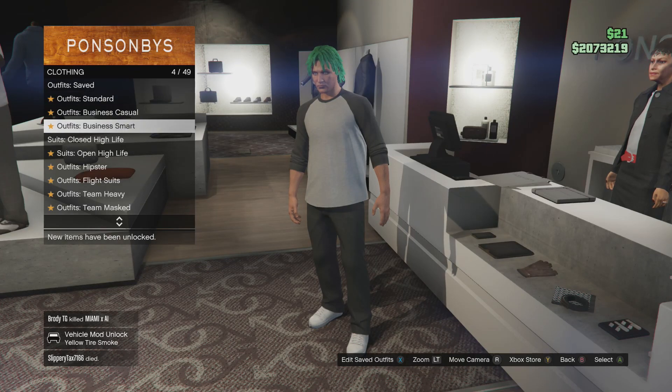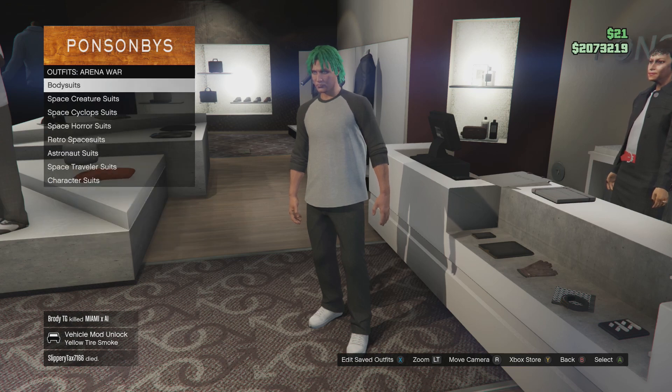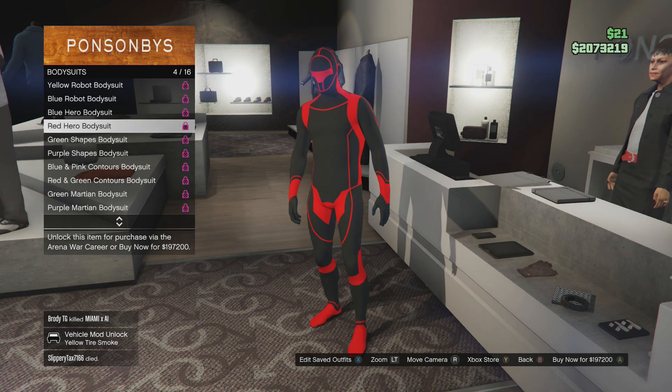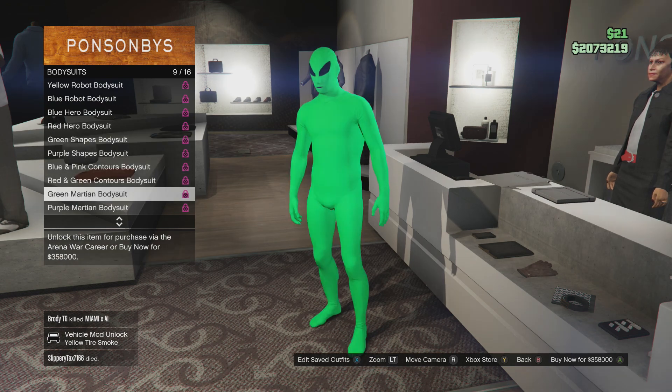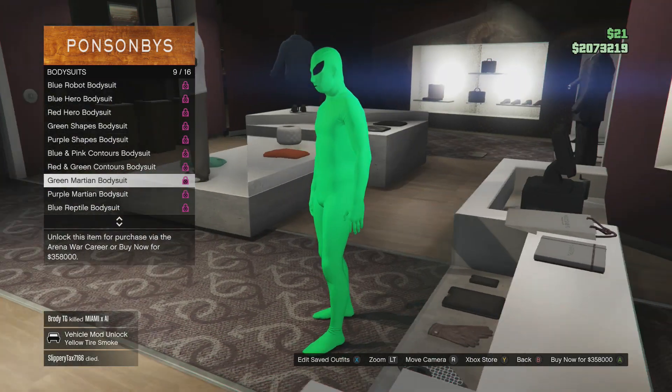It took me a minute to find where this is, but it's pretty much the 48th result. It's under Arena War and then under the bodysuits tab. Once you scroll down you can see the purple and the green alien bodysuit.